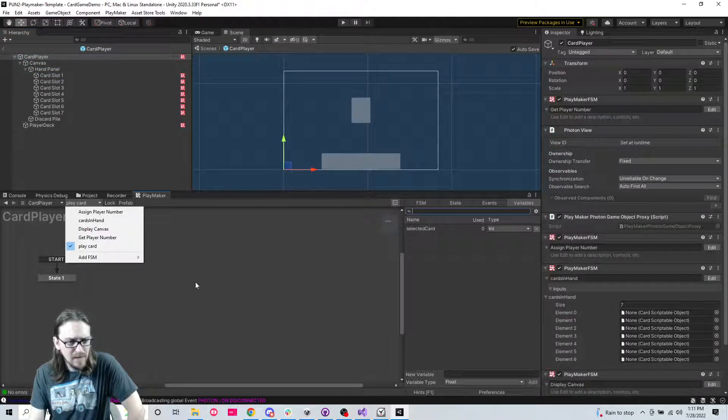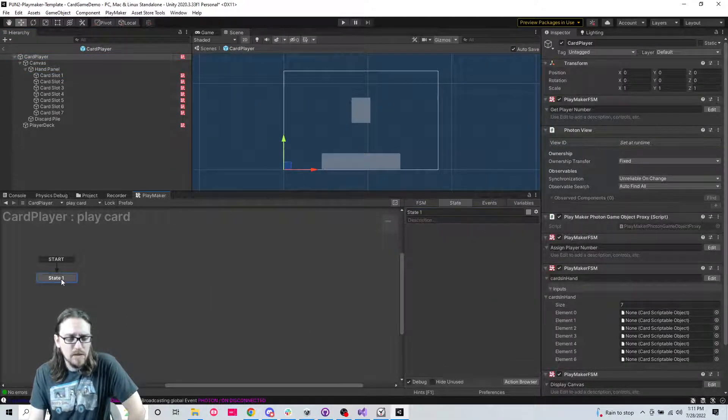So from card player I'm going to play a card. Now if I click here - and again I should have made these buttons but I'm not going to - if I click on the discard pile... I might just make this a button, no I don't want it to be a button.